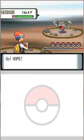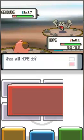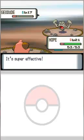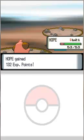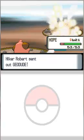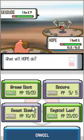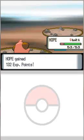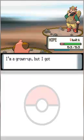Hiker Robert sends out a Geodude. I'm going to use Hope again — go for the Grass Knot. So see you later, Geodude. Hope gained 132 experience and Zuni gains some as well. Here comes Robert's next Geodude — eat grass, Geodude. A quick walk-in-the-park battle for Hope. Zuni grew to level 18, which was fantastic. Robert says 'I'm a grown-up but I got served by a little kid.' Told you — I embarrassed you.